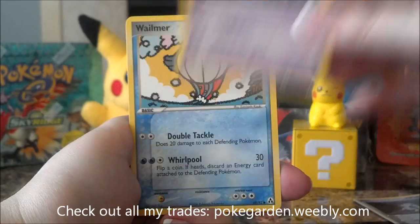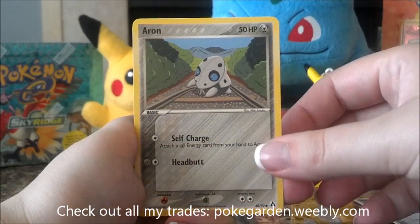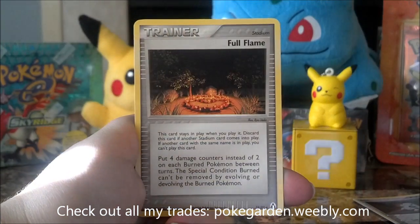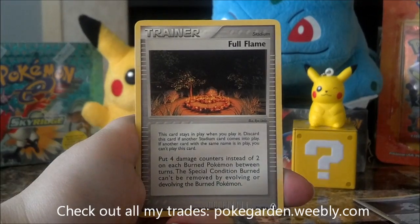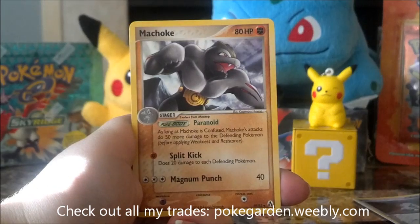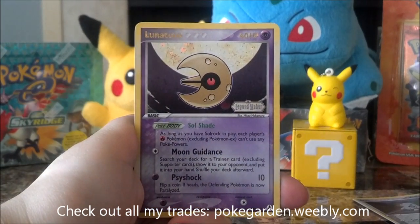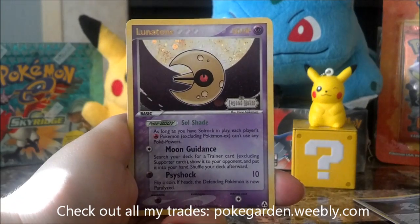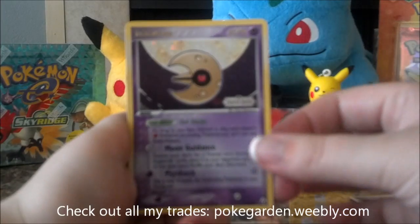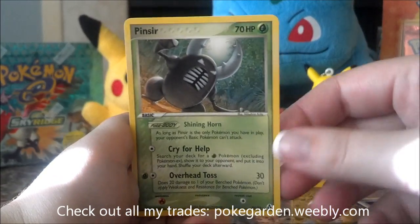I'm going to start here with Shuppet, Wailmer, Aerodactyl, Grimer, Voltorb, Full Flame — I'm not sure if I pulled this trainer yet, that's pretty cool — Machoke, and another Reverse Lunatone. I laughed because in the last video I got two Reverse Lunatones in a row so this is kind of funny, but that does happen with loose packs. Just a pretty funny occurrence, so that card will be up for trade. And a Pinsir rare which I also have.